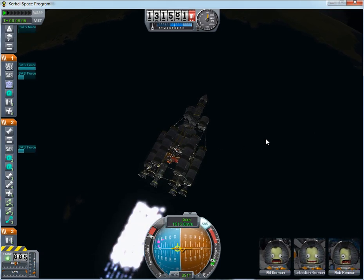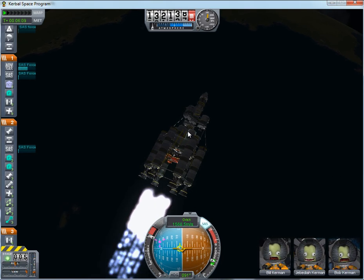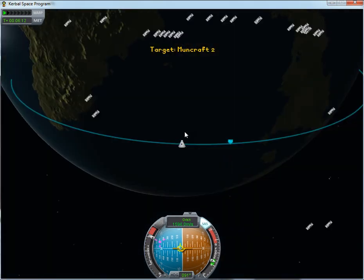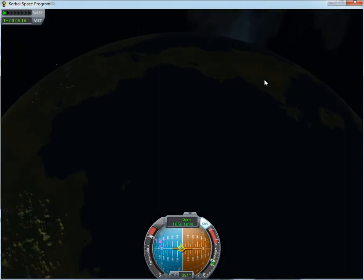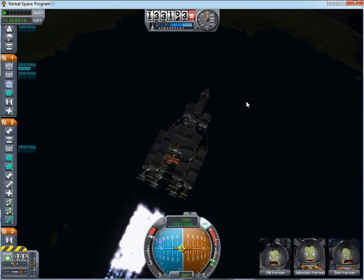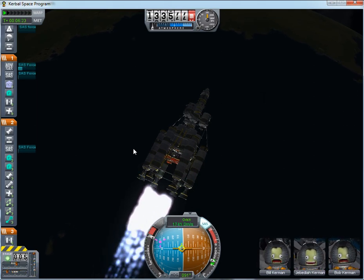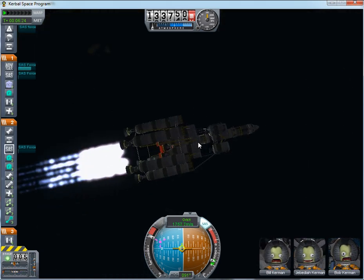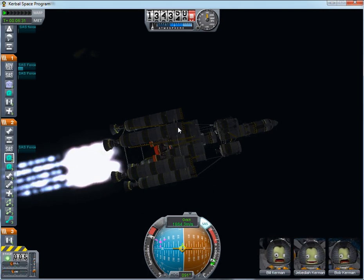With an underpowered ship you want to start thinking about a turn about two minutes before whichever point you want to burn at; with a properly powered ship, about a minute. An underpowered ship usually being something big but with relatively small engines — though it's all relative anyway.